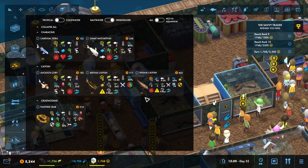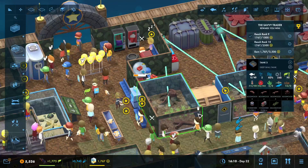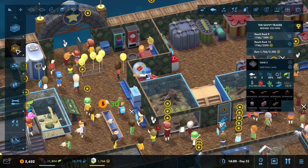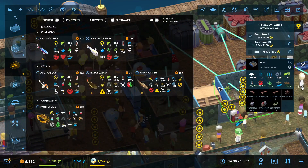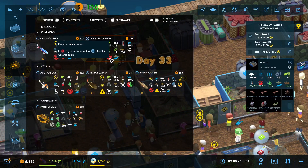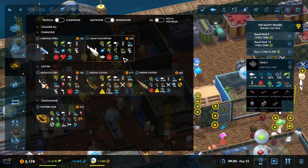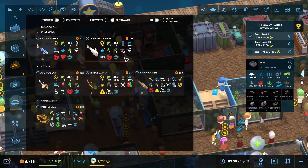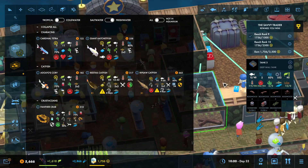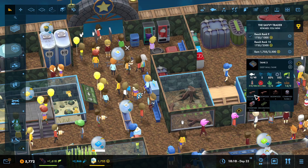Now that I don't have the angelfish, let me see how big this tank is first off — it is 48. I already have the cardinal tetra right here. If I cleared out some space and redid the landscaping, I should be able to get this giant hatchet fish in there. Let's go through this really quickly — we're gonna pause while we do this.